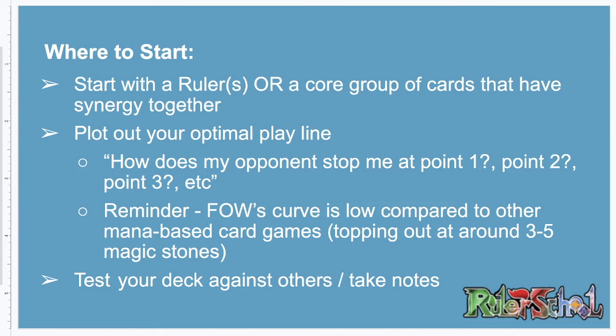Think about your optimal play lines. When you look at how you can play your cards together and consider your mulligan, you have to think about how your opponent stops you at turn one, turn two, and turn three. If on turn one you're trying to play a card that helps you go into something on turn two, can your opponent get rid of it easily? Remember that Force of Will has a very low curve compared to most other mana-based games — unlike Magic the Gathering where you can go to turn seven or nine. Think about what your core plays are going to be and how your opponent might disrupt you. Then take your deck and throw it against other decks — on untap or in person — take notes, and discuss card choices with your playtest partner.